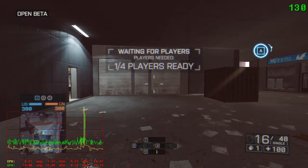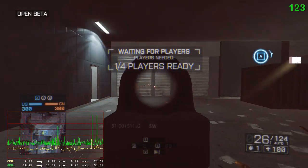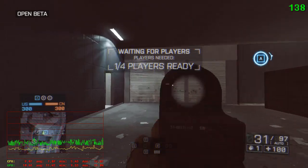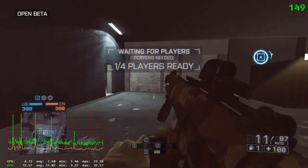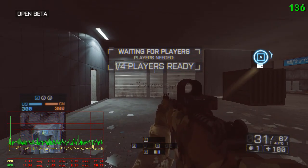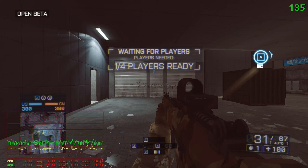So let's get to the micro stuttering fix. On the graph you can see there are spikes on CPU and GPU — basically all these spikes are micro stuttering. What I found that can help is to limit your FPS to 60.